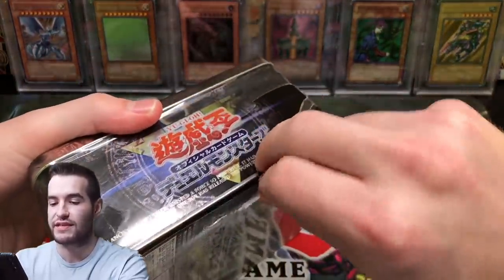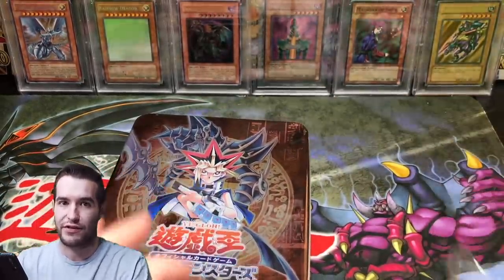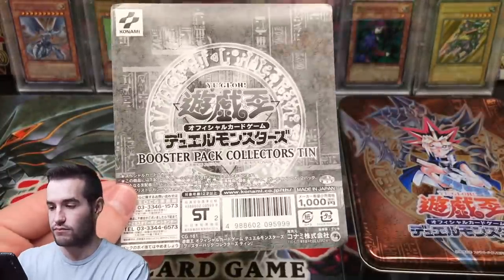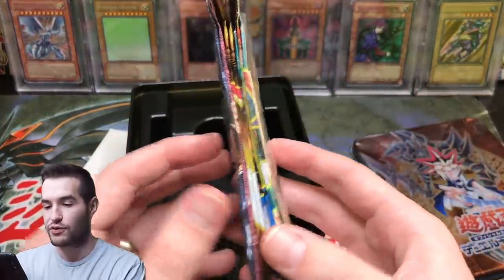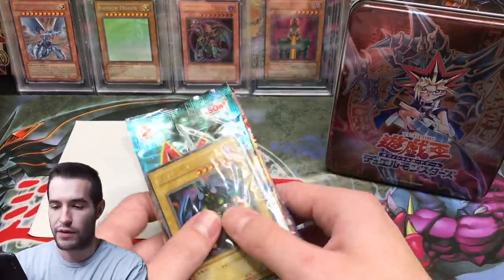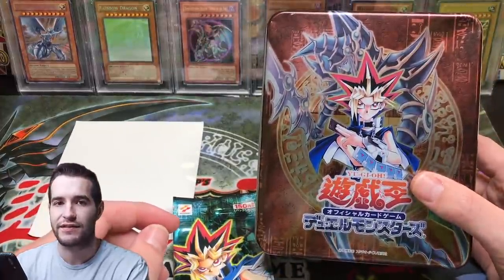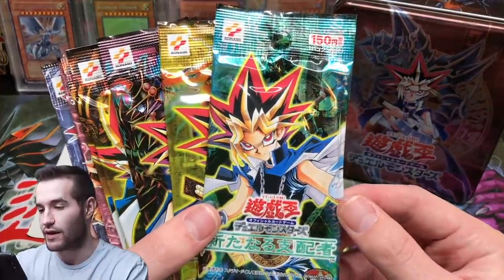I'm extremely excited, but the pulls can be brutal on OCG. If we pull nothing it's even more likely than English — you guys know how English can be when we went two for 30 in an opening. So here we go — he also wants to give away the Beast of Talwar, which is the promo. Check out those Japanese packs and this wrapping. Japanese — they didn't leave their things loose in the tin like the English did. Good job. How in the world do you open this? Okay, we got it open. This is also part of the giveaway — a sealed Beast of Talwar from the tin. It's kind of hilarious that it's a Dark Paladin tin and the promo is Beast of Talwar. It's a huge troll honestly — that's misleading. I'm sure a lot of kids were not happy about that.